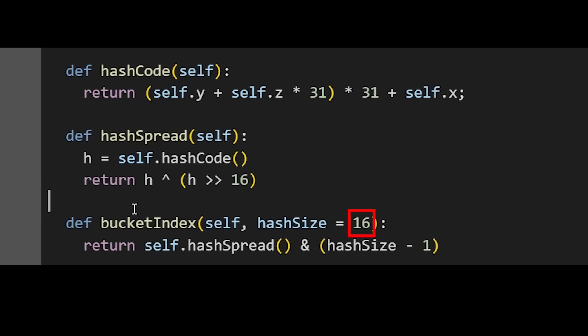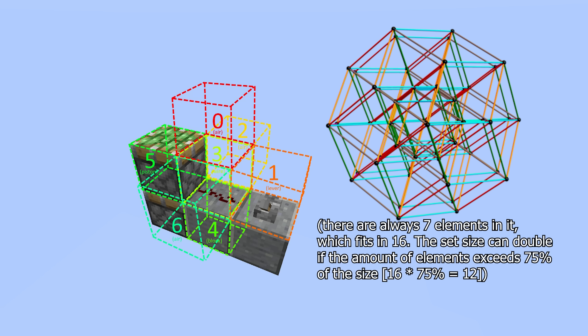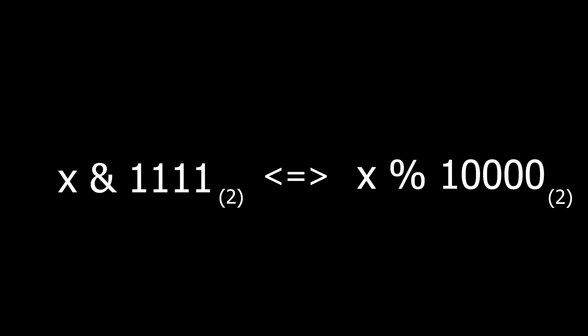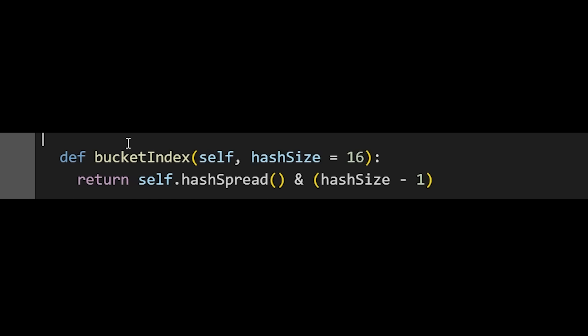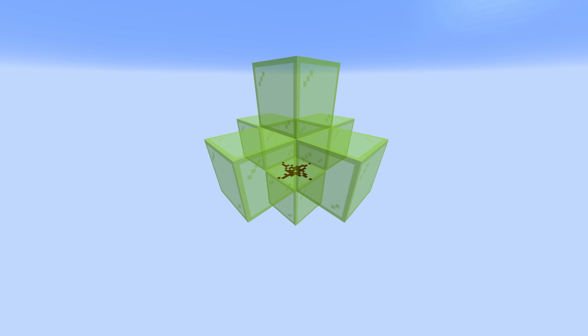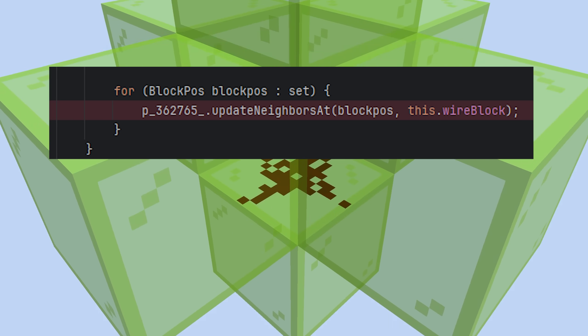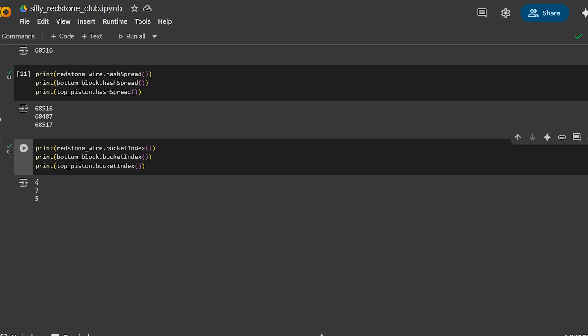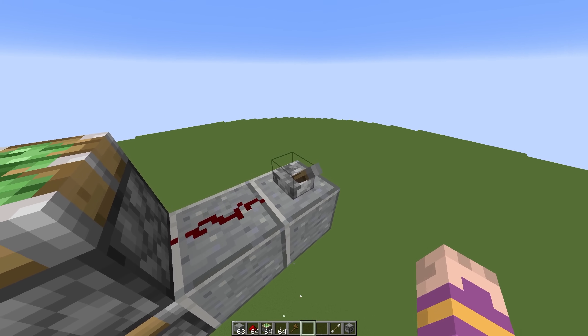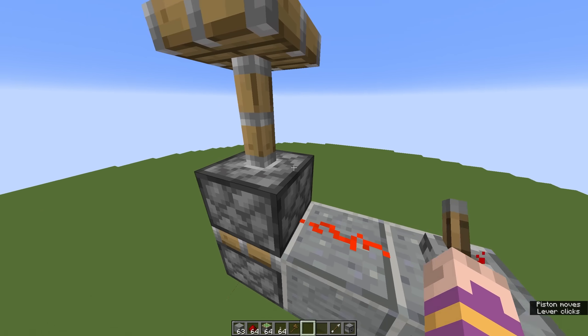The hash set's size is always going to be 16 because Minecraft is a 3-dimensional game — if it were 6-dimensional, the size would be 32. Also important: doing AND 15 is pretty much the same as doing modulo 16. The bucket index is always going to be between 0 and 15. Here are the calculated bucket indexes — the one for the redstone wire is the smallest. But here's the confusing part: this does not mean we are going to update the redstone wire first. We are going to update the neighbors of the redstone wire first, because the redstone wire has the smallest bucket index. So the blocks that will get updated are this lever, air, this underside block, and the top piston. So the top piston should power first. That checks out.